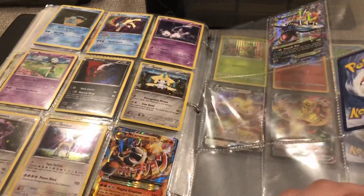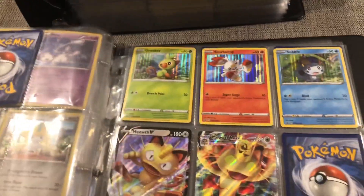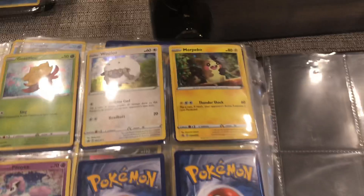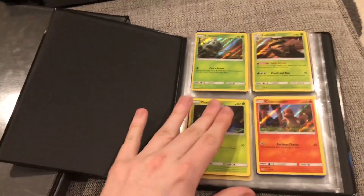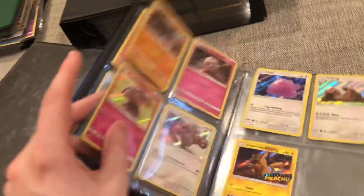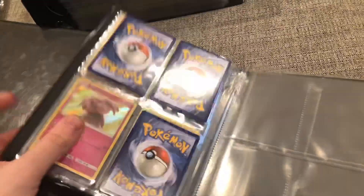And here we go with the Sword and Shield promos — not too many. We just have Grookey, Scorbunny, Sobble, Meowth, and Meowth G-Max. We also have the ones from the Sword and Shield Blisters: Gossifleur, Wooloo, Morpeko, and Galarian Ponyta. And the very last binder I'm going to show you is my Detective Pikachu set — this is the only set I have fully completed, even though there are only about 18 cards in the set. And I also have the Jigglypuff and Pikachu card, which I got from the movie.